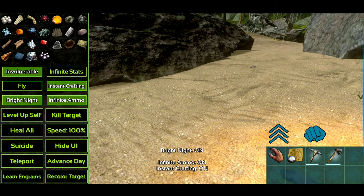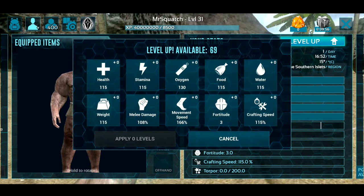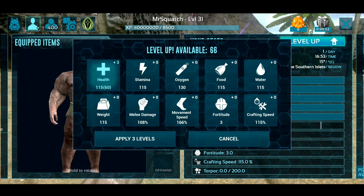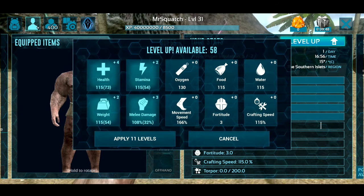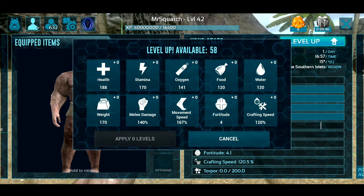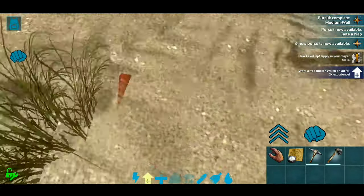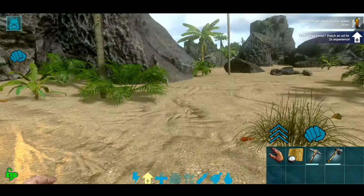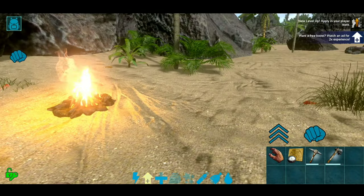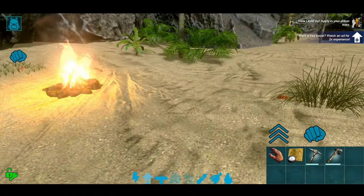Now we can go ahead and turn everything back on again — infinite stats, crafting. With infinite stats, like I said, the only thing you really need is speed. I mean, if you don't plan to use God Console all the time, go ahead and throw some into weight, health, stamina, melee. I obviously probably won't throw everything into movement speed, but I like my guy to move fast. Anyway, that is how you do God Console, how you get it — you pay for it. It is $14.99 US dollars here in the United States.